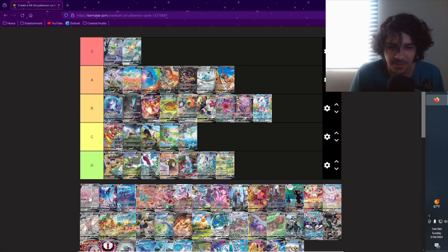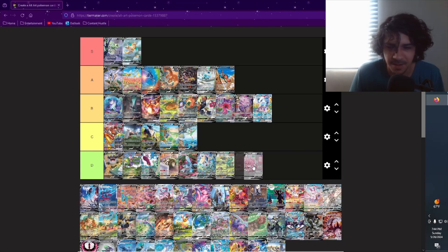We got Blissey V — the pink one. It's okay. I can't put it any higher than a C. I like the colors, I like pink personally, but there's not a lot going on, it doesn't tell a story. Either a D or a C — I gotta put it as D. I'm sorry, I gotta follow the same criteria.